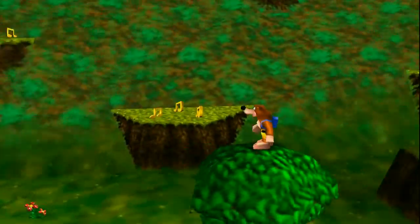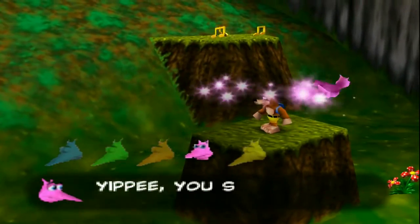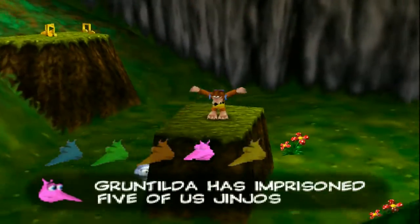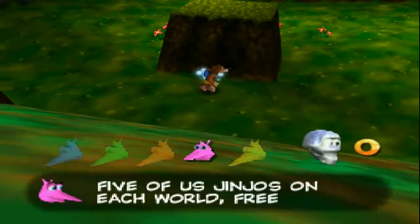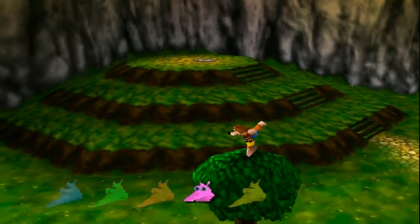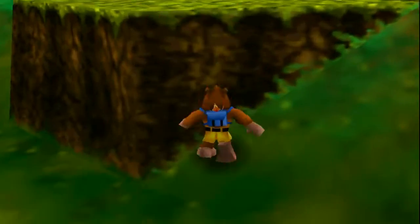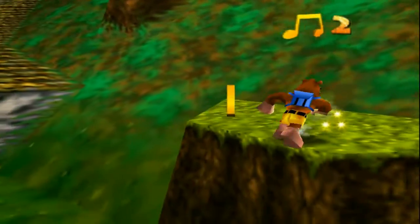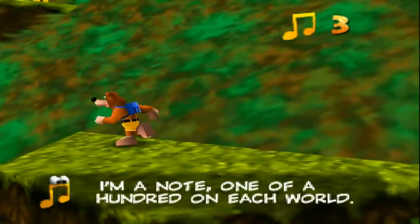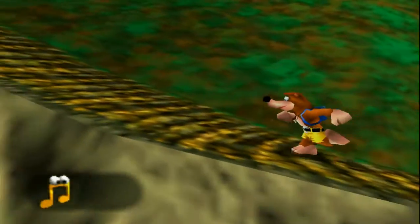You can see two collectibles already that I can get now. This right here is a Jingel. Gruntilda has imprisoned five of us Jingels on each world — free us all to get it. We also just got a Mumbo token there. It didn't get to talk to us because I accidentally picked it up. Mumbo tokens are a currency with the Witch Doctor Mumbo. Notes — collect us all to open note doors.